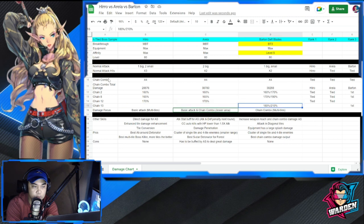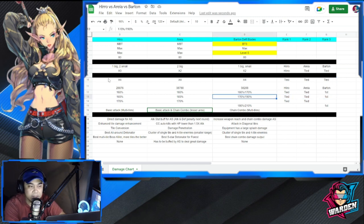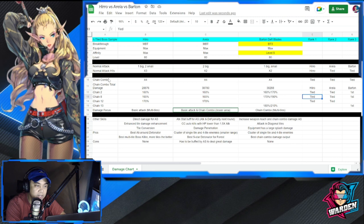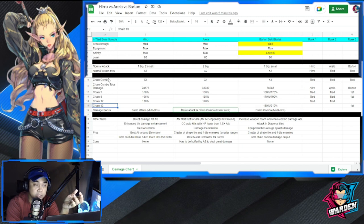In terms of chain combo damage output, Aria and Hero are tied. But Barton is definitely the number one damage dealer when you compute for chain combo damage. When maxed out, his output is going to be even further ahead.